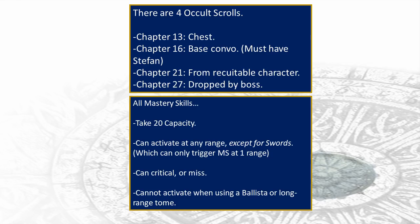Most of these skills, though not all of them, are activation-based skills with a certain percent chance of activating per attack. If the RNG favors you, the skill activates — you'll know when it does, there's a very flashy animation. All mastery skills can activate at any range: one range, two range, even three range if you're a sniper using a longbow.